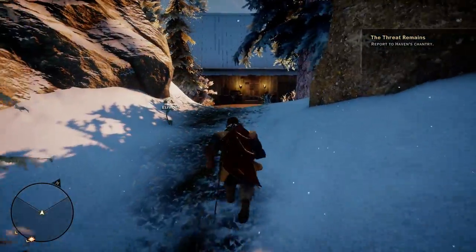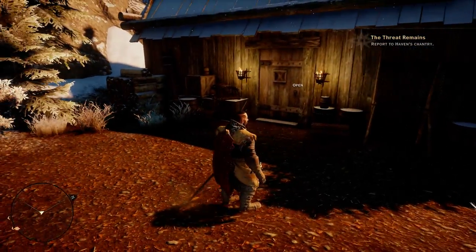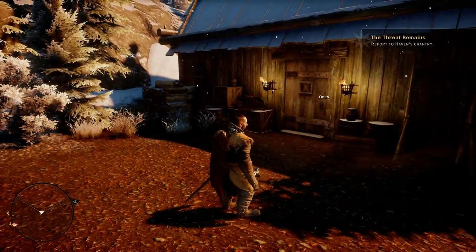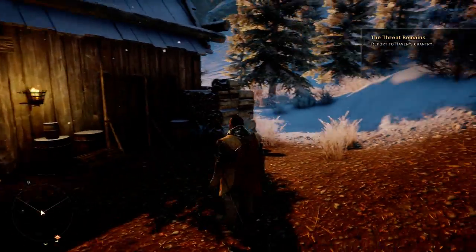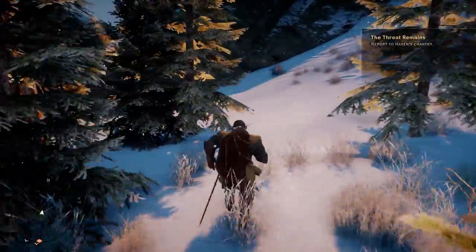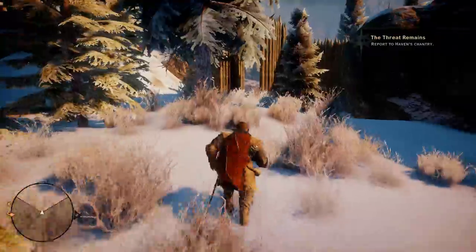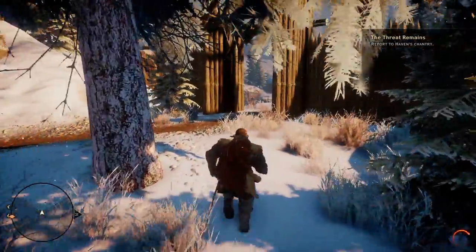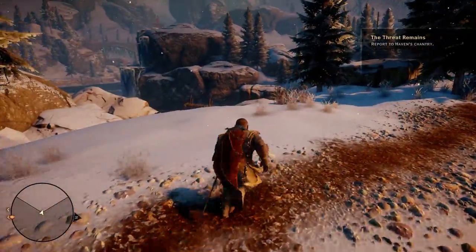Quick note: this is also the path you'll take to find the notes that the alchemist asks you for. They're in this house right here. But if you pass the house up and head out behind it, you're going to find a gate which will take you around the opposite side of the lake, since you can't walk straight across.